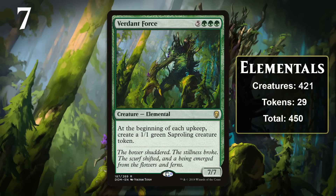At number seven we have Elementals, which are sentient beings made of elemental energy. They are most frequent in red, blue, and green, but appear in every color because every color has some sort of elemental energy. They also appear in just about every plane. Lorwyn block is the only time they've received considerable tribal support.